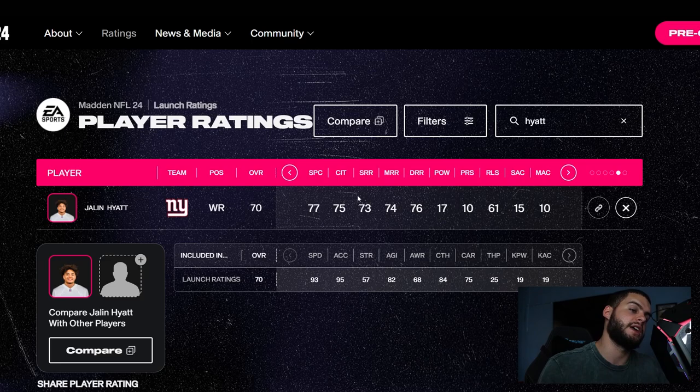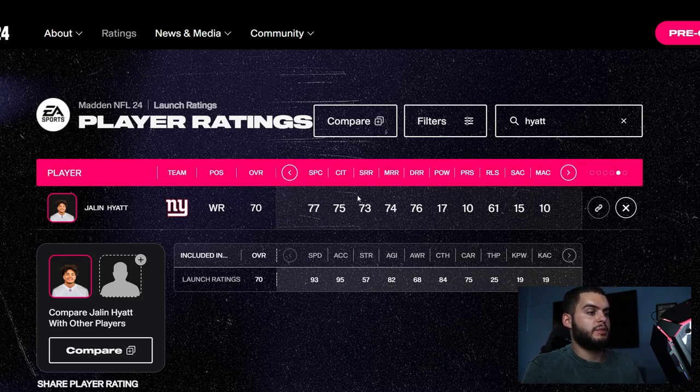Hyatt is at the boundary at 70 overall — he'll take some work — but wide receivers are always on the easier side to build in terms of their overalls. Throw to them, they can catch a lot of touchdowns, and they're usually pretty easy to win Offensive Player of the Year with. Jalen Hyatt is about 22 years old, so he's right there in terms of buildability. Avoid those 23-24 year old rookies — it makes it a bit harder.